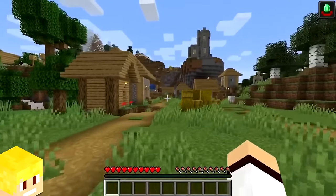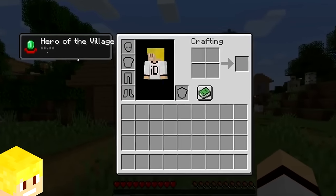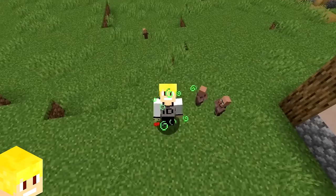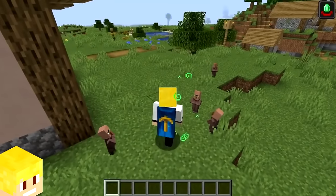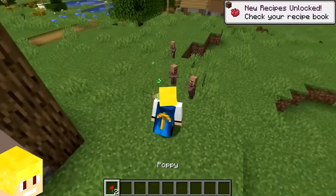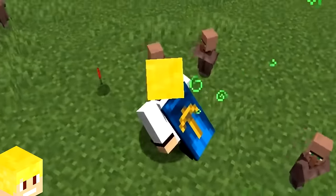If the player defeats a raid, they'll be granted with the hero of the village status effect. When the player has this status effect, baby villagers will give the player a poppy as a thank you for saving the villagers.